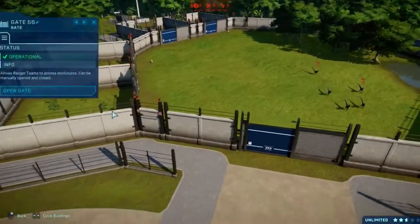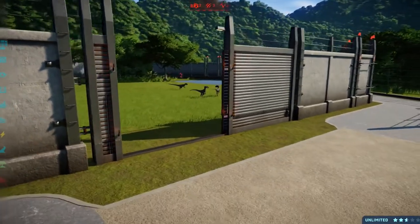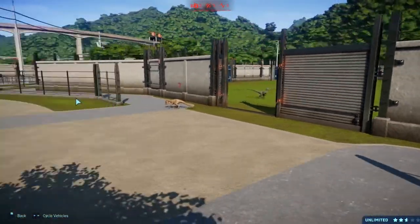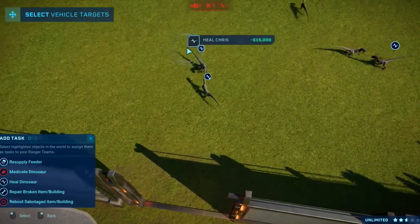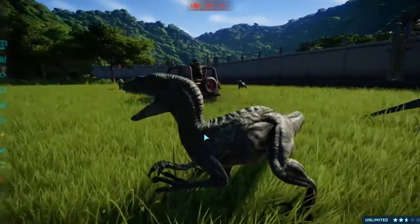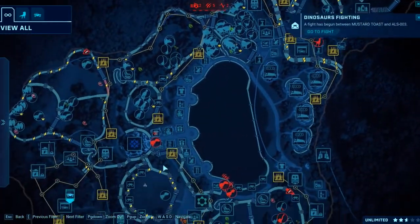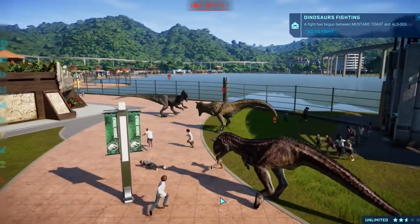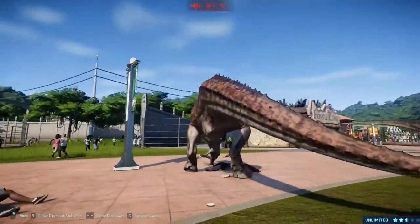A Carnotaurus is going towards Indominus Rex — not a good idea for you, buddy. Nobody's killed anybody yet — just sort of looking about. We could put escapes to high now since the stress levels of the dinosaurs are pretty high, so there's more chance of them escaping. The raptor squad needs to be mobilized — Chris Pratt, go! They're already going! I opened the gate and they're not ready... there we go. We've got a sick Raptor — Echo — let's heal that one. Charlie's sick too.